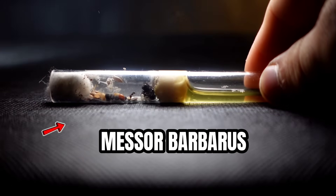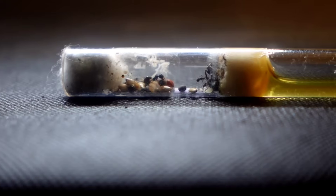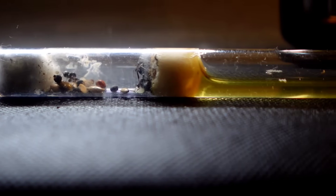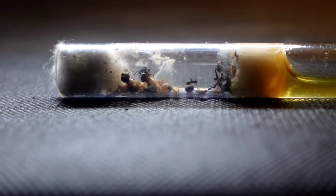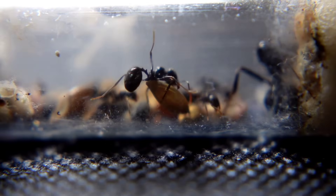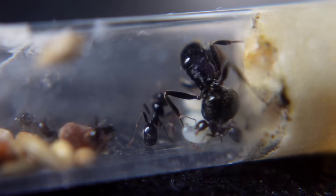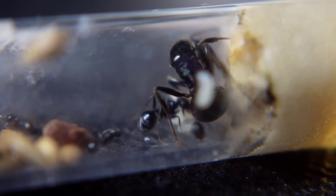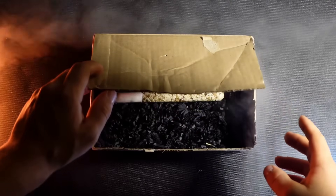This is a Mesobarbaris colony, and yes, this queen has already managed to give birth to several worker ants, so she already has a small colony. But for this, it took her almost 3 months for workers to grow from eggs to pupae and become full-fledged ants — that is a very long time. But now this queen has the opportunity to create a powerful colony in just 3 days, because for her in this box there is something simply fantastic.